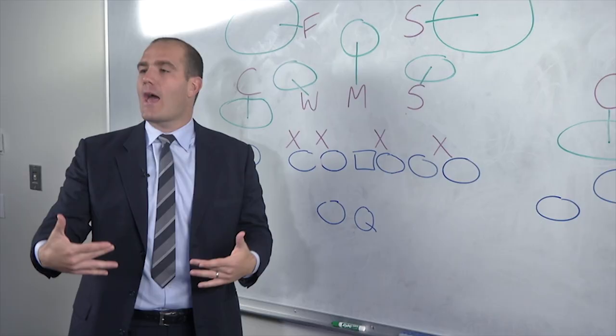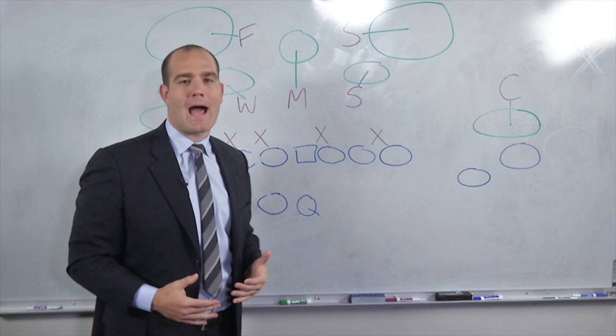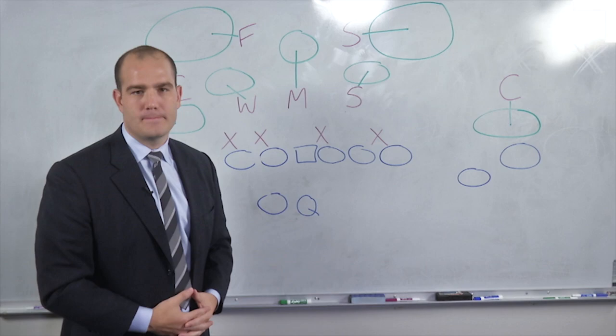It becomes a Cover Three on the back end, which helps the defense avoid being exposed vertically down the middle of the field. It also forces teams to play very patiently, with a lot of underneath throws, and then they come up and tackle them. You're going to have to go the distance against the Tampa Two — they're not going to let you beat them deep.